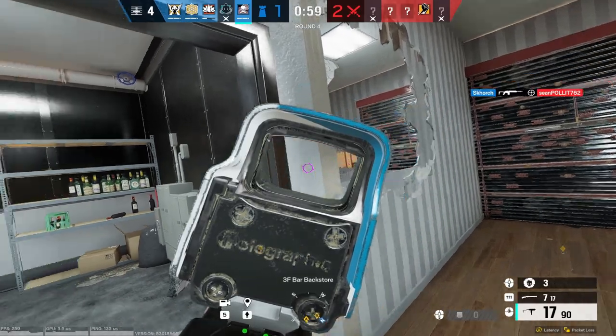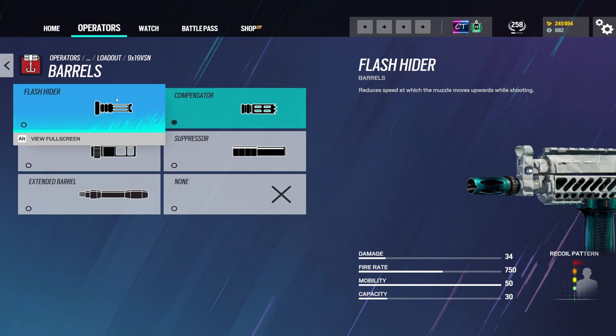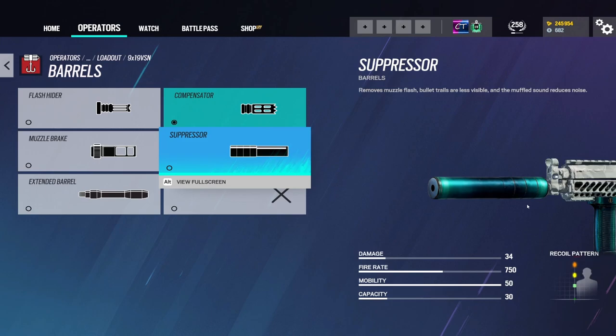Now for the barrel attachments, which are pretty easy to learn: the Flash Hider is the one you use for vertical recoil. The Compensator only reduces the horizontal recoil of your guns. The Muzzle Brake reduces the kick of a gun during single fire, so it's really good for pistols and handguns. The Suppressor makes your guns basically silent — just like in every other game. If you're a returning player to Siege, the suppressor no longer reduces the damage of your gun.